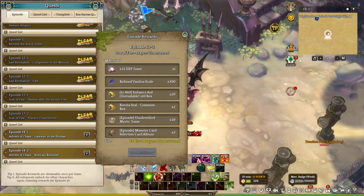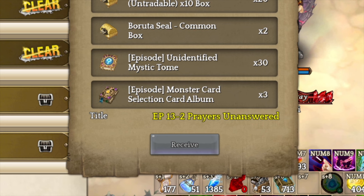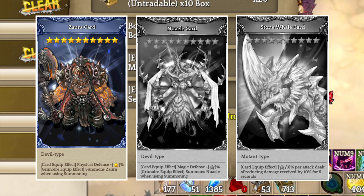Players also receive 30 Unidentified Mystic Terms, and each term will provide players with 4 Mystic Terms, which players can use to upgrade their art's attributes. Lastly, we have the Monster Card Selection Album. This album allows players to select one of 3 different powerful cards, which include Zora, Noelle, and Stonewell. You want to pick up Zora cards since they provide percent physical defense bonus, and it is also one of the best in slot cards at the moment.